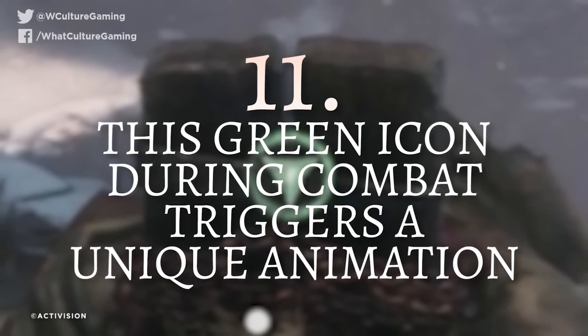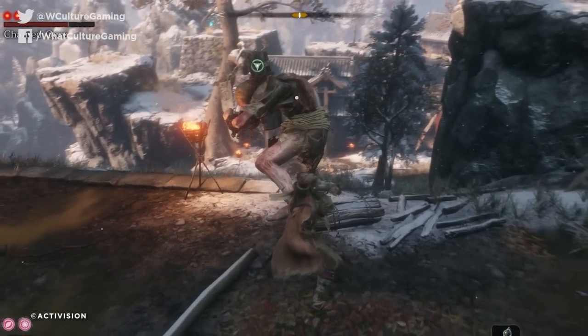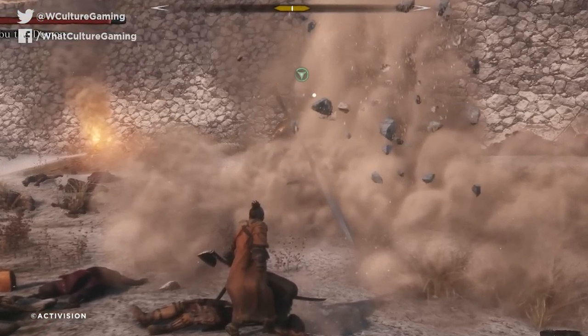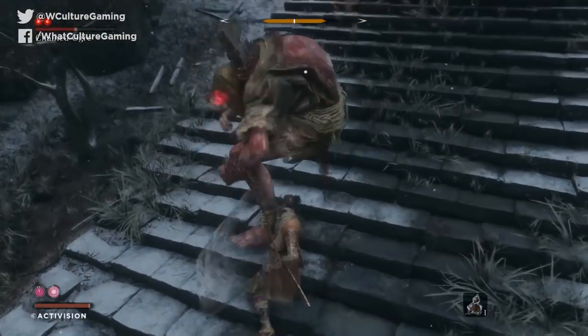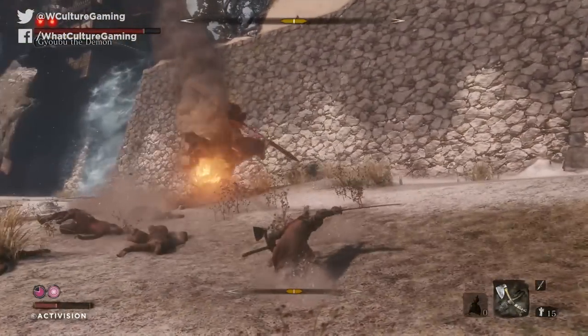Number 11: this green icon during combat triggers a unique animation. The grapple hook icons in the environment change from grey to green when they can be interacted with using L2 or left trigger — but that's also the same for enemies. Mini bosses like the ogre or horse rider Gyobu Oniwa have windows of opportunity where the grapple icon will appear above their heads, letting you know a unique animation is available. In the ogre's case it's a head kick that staggers him, whereas in Oniwa's fight the grapple closes distance for a quick attack. Don't ever miss these particular button prompts.